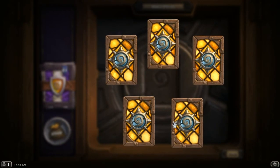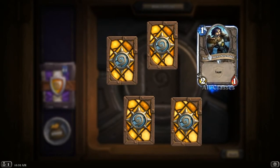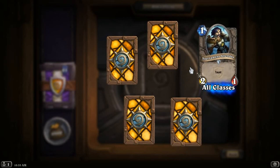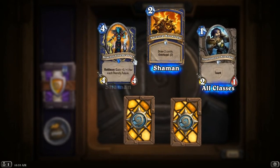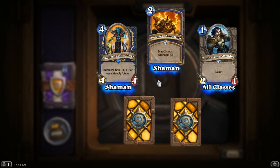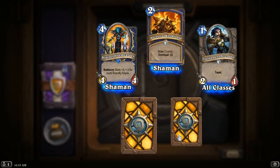A little bit of latency. Here is that Goldshire footman with the stats swapped — good at dealing with minions with 2 health. If you're not playing against a mage or a druid, this isn't a bad card. There's another Ancestral Knowledge. There's a Draenei Totem Carver — if you have lots of totems on the board, this buffs them all by plus 1. So if you have 1 totem on the board, you're getting value on a 4-4 body. If you have 3 totems on the board, that's a lot of value.